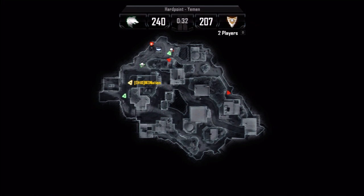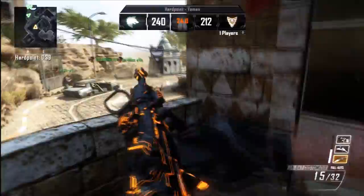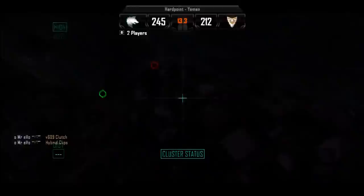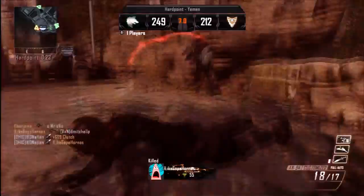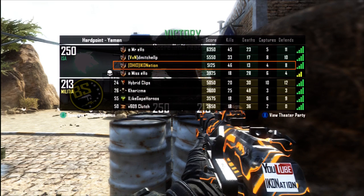I'm up top at market and the teammate right behind me just spawned there because instead of rushing the fastest route to the hill, I decided to keep playing my anchor spot and controlling spawns. He spawns behind me, I get this kill, I call my killstreaks, they all die eventually, and we take over the hill. It's all about playing smart and paying attention to your mini-map. The game ends here — I end up going 46 and 13, it's a good game.